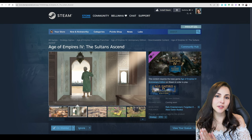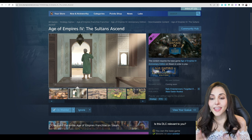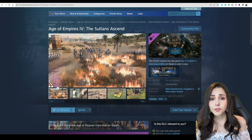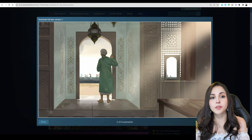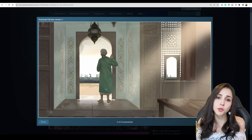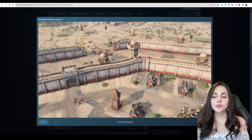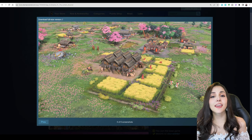Hello guys! The Sultan's Ascend, a new expansion for Age of Empires 4, has been announced at Gamescom and you can already wishlist it on Steam. In this video I'm not going to leak anything — I just want to go through the information we already have, the pictures, and speculate what we can expect. From the screenshots we can also check some historical information. So let's get into it!